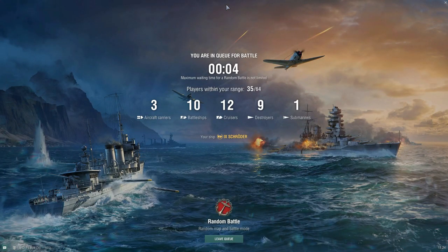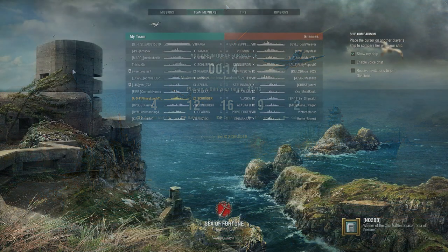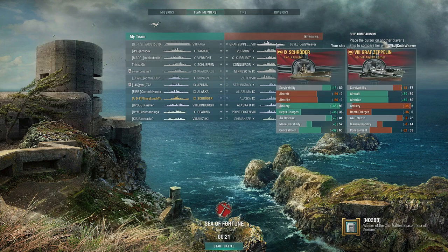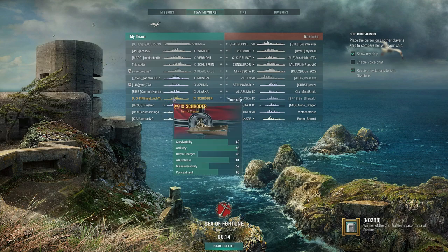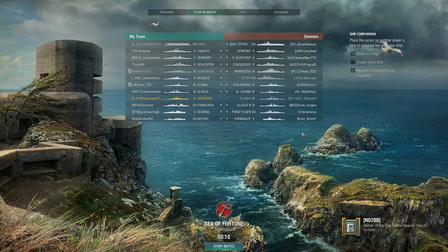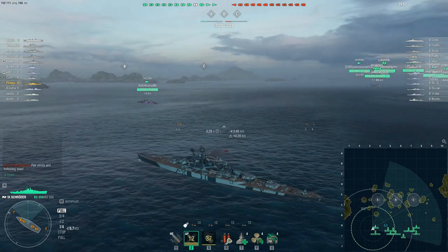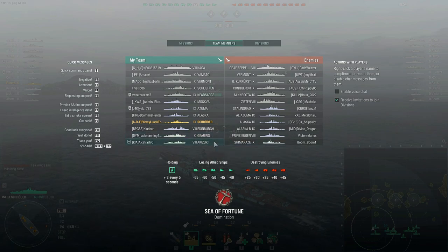Now we're going to go into randoms and hopefully within a game or two we can find a decent clip to show off the ship's characteristics, strengths and weaknesses. Okay, here we are — Sea of Fortune, Domination Mode. First thing we're looking for is aircraft carriers and submarines. The carrier is Graf Zeppelin. Our AA on Schroeder is like average, I would say — 81. Only one destroyer, very cruiser and battleship heavy. So if we knock out the Shima that would be really nice. I'm not too worried about Graf Zeppelin. We have the Akazuki with us, so we have two destroyers and they only have one.